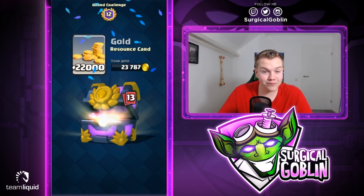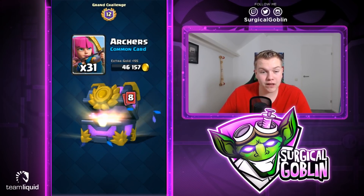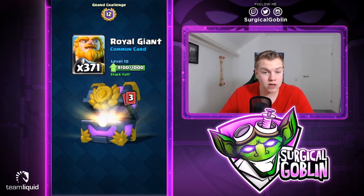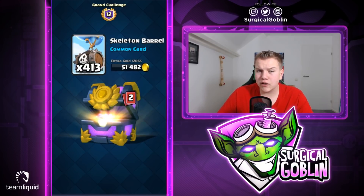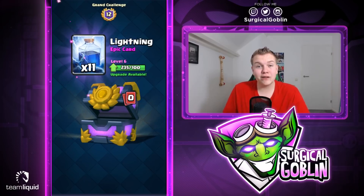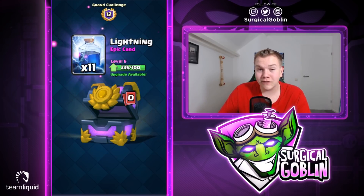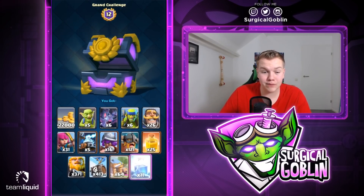We get some Gold, Goblins, Bats, Spear Goblins, Knights — lots of common cards. We get Archers, Zappies, Musketeers, a lot of Elite Barbarians, Heal Spells, lots of commons from Royal Giants — 371 Royal Giants. We get 413 Skeleton Barrels. Lots of rares now — 64 Barbarian Huts — and then a lot of epics. We get Lightning! Maybe Lightning will get buffed in the upcoming update. That would bring it to 135 out of 200 cards for a max Lightning, which would be really cool.